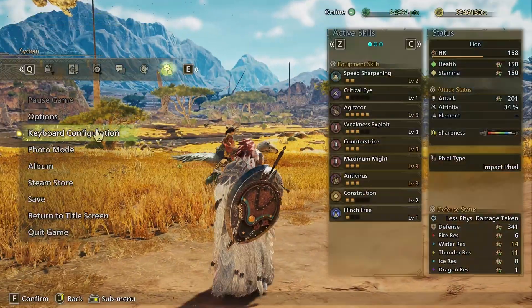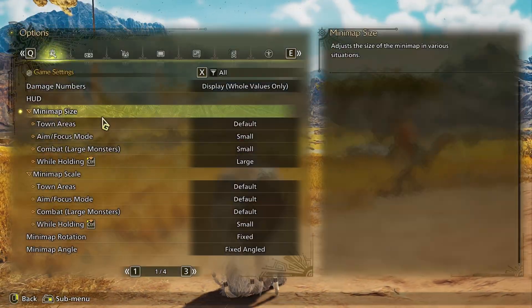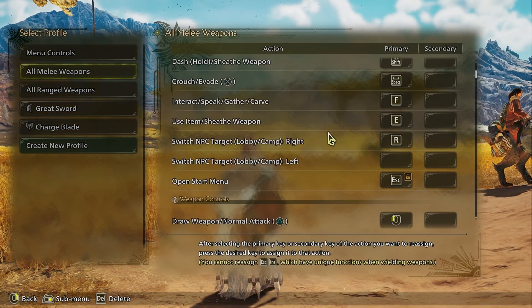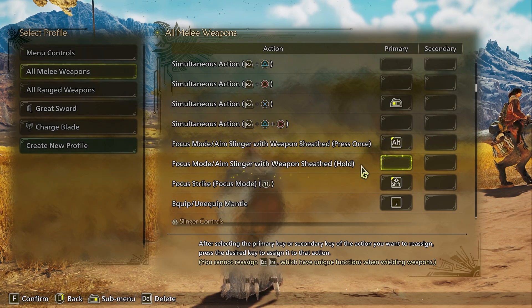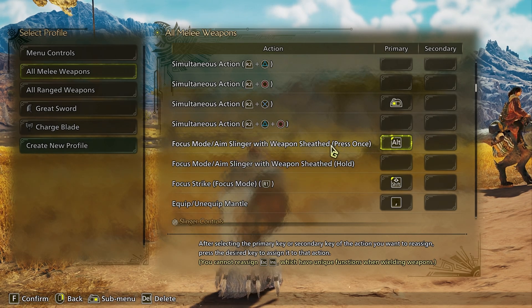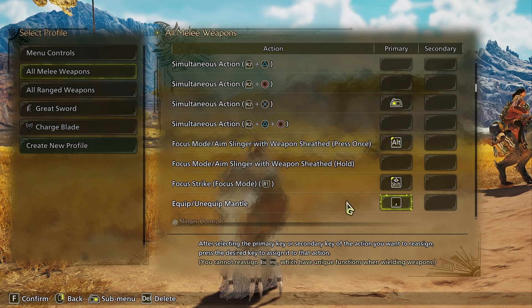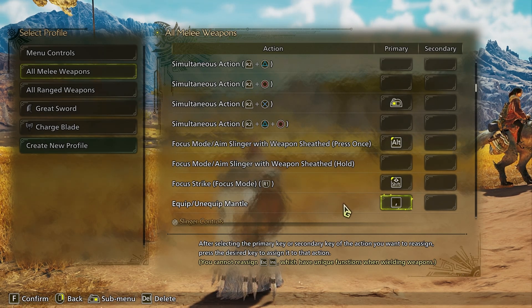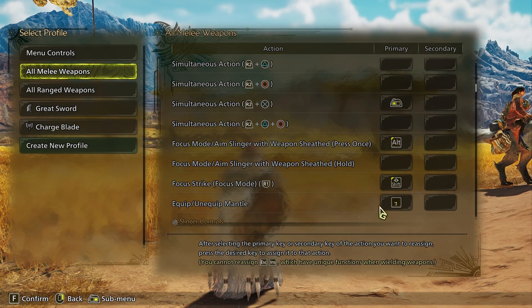The other important section in weapon control is focus mode. By default the option being Alt is actually pretty good, but you can change this to hold based on your preference or the weapon you use. One issue that might come up is accidentally holding Shift to sheathe your weapon while in focus mode, which causes a focus attack. The solution is to get used to the actual sheathe button — E or F depending on what you chose — and you'll never run into this issue again.